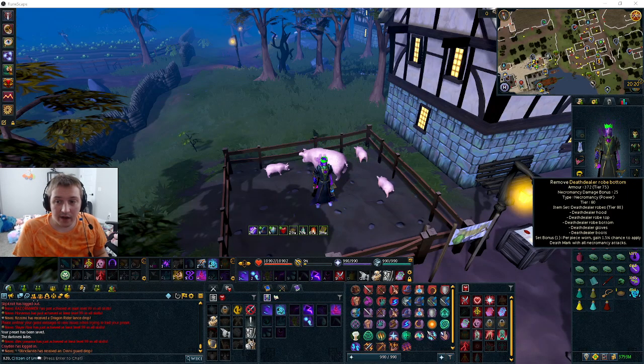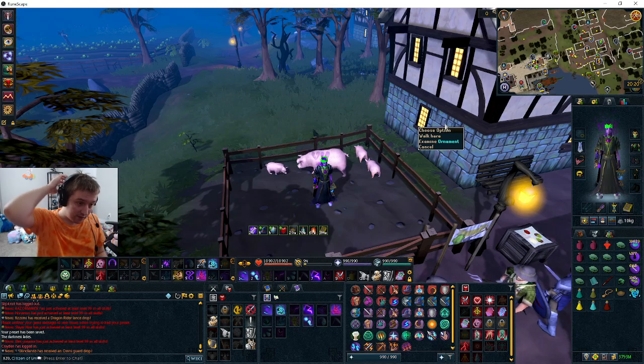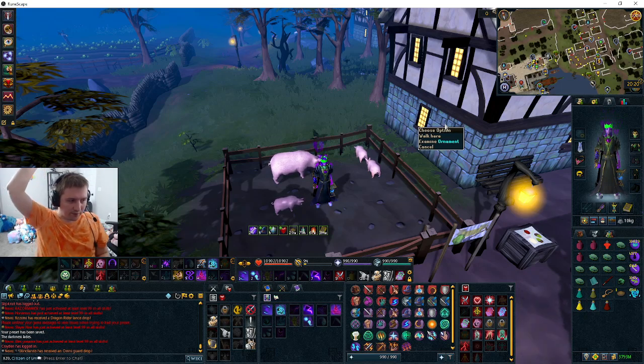Hey guys, X-Chain here. Today's going to be a guide on how to do a Raxxer with tier 80 power armor and tier 80 weapons to unlock tier 90 power armor — the upgrade from that dwarf girl.